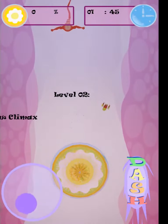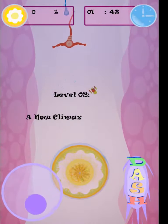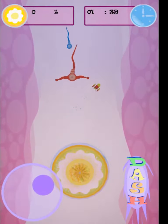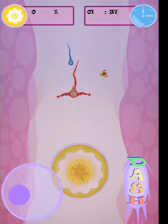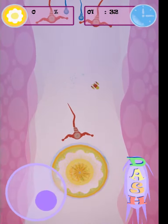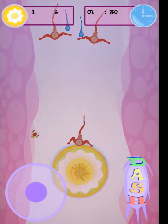There you are! Just in time! Wait a minute, looks like that red sperm ate his Wheaties today! Unlike the weaker sperm, these bad boys can't be pushed around by other sperm. Get rid of them first.